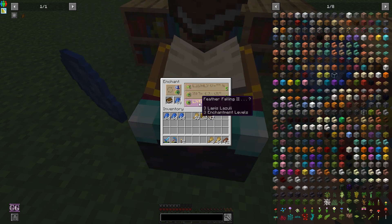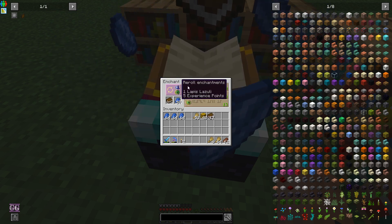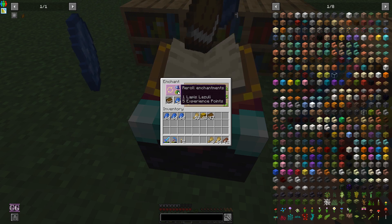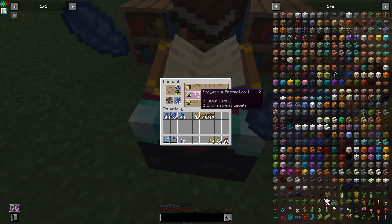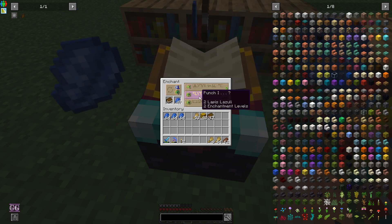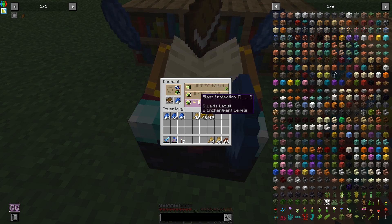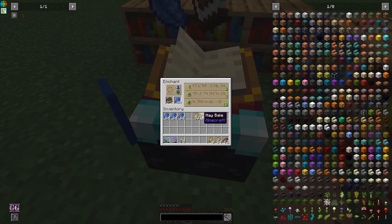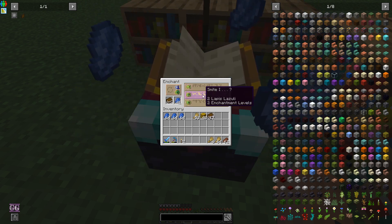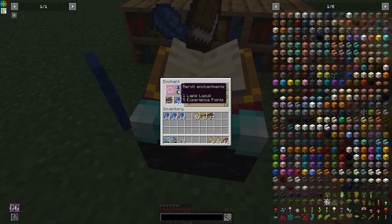Feather Falling - that 'F' almost made me think it was Fortune. If we eat through five stacks, I'm unfortunately going to cheat it in. I also wish I had discovered this reroll mechanic earlier - it's a mod by the way. I always thought it took five levels, so I never used it, until I actually took a chance and saw that it doesn't take five levels, it just takes five experience points.